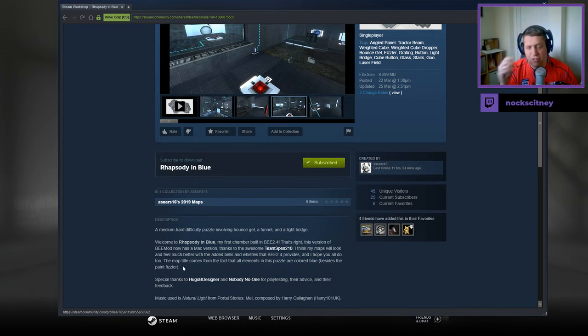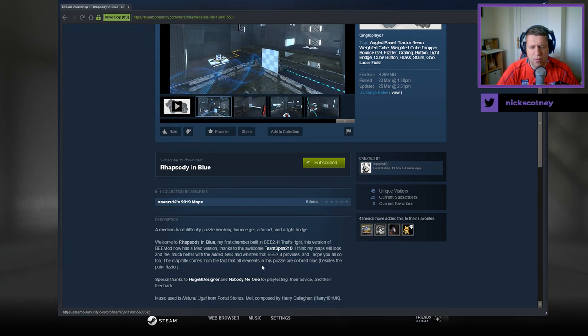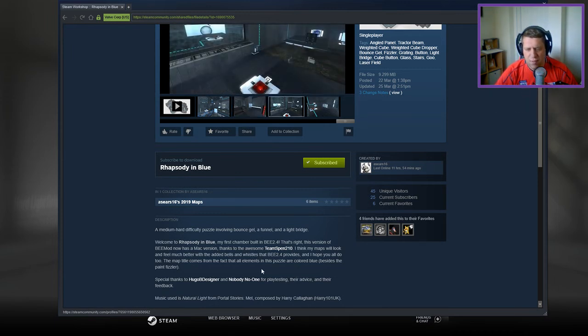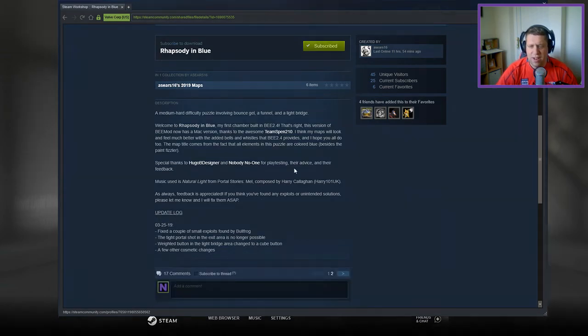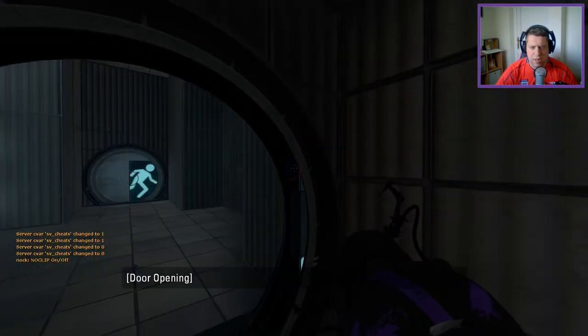Medium hard difficulty puzzle involving bounce gel, a funnel, and a light bridge. Welcome to Rhapsody in Blue, my first chamber built in 2.4B. This version of B-Mod now has a Mac version, thanks to the awesome T-Spend 2.10. I think my maps will look and feel much better with the added bells and whistles that B-Mod 2.4 provides, and I hope that you all do too. The map title comes from the fact that all elements in the puzzle are colored blue besides the paint fizzler. Special thanks to Hugo and Nobody Know One for playtesting, their advice and feedback. The music is from Mel and feedback is always appreciated.